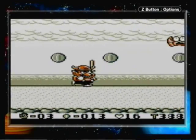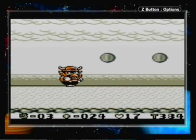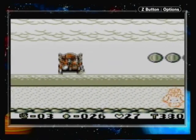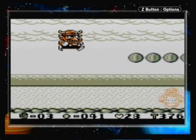You see these things in the ground? Well, ground pound them. Kill them for coins. Basically that's all this level is — it's a giant horde of coins.